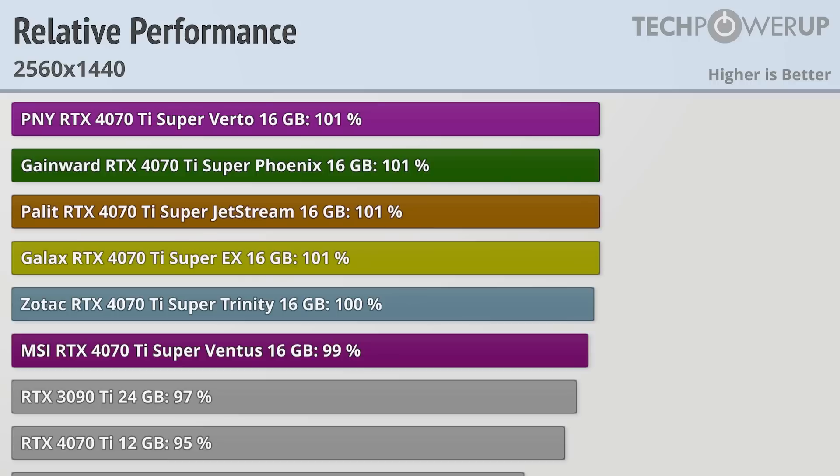Our baseline for all these charts is going to be the Zotac Super Trinity at 100%, and everything higher than that will be a bit faster and everything lower will be a bit slower. Right out of the gate, we can see that the RTX 4070Ti, the non-Super edition, is roughly 5% slower than the 4070Ti Supers. All the cards managed to outperform the 3090Ti, at least at this resolution.